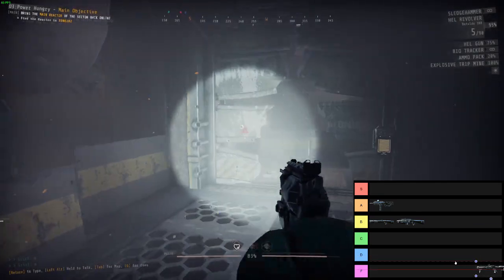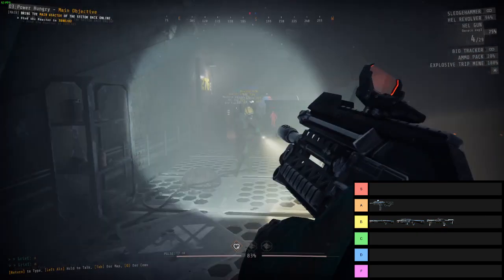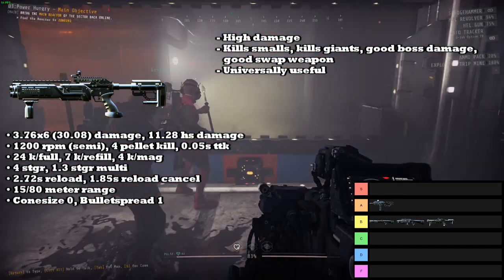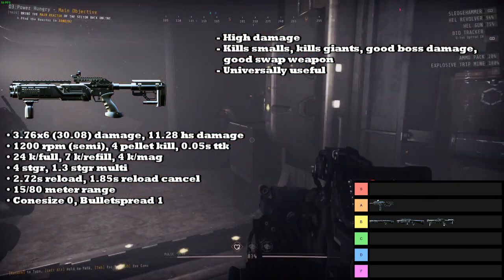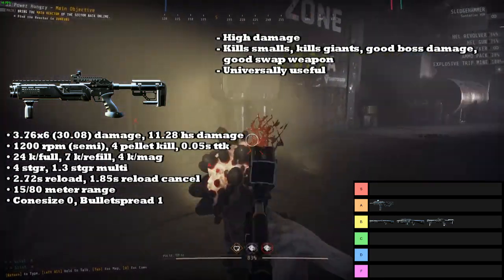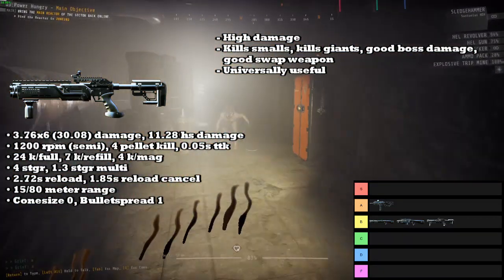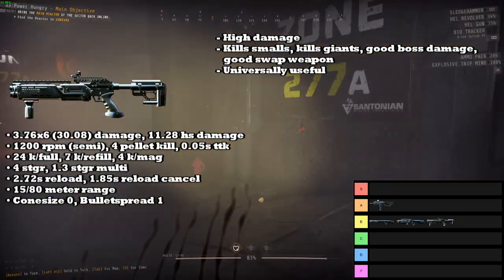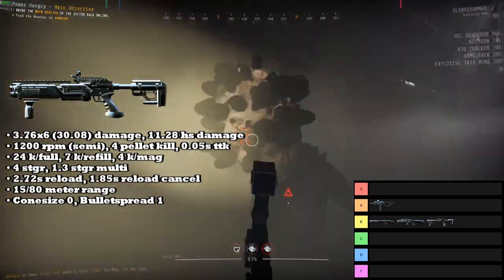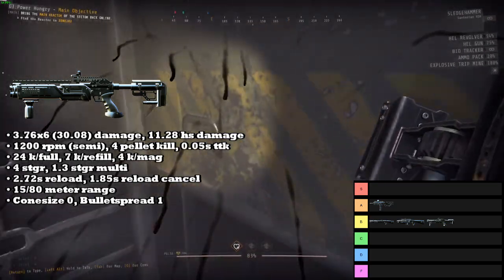Next up we have the Choke Mod Shotgun, and it's going into the B tier. The Choke Mod is another jack-of-all-trades weapon, and for most uses it's the exact same as the normal Shotgun. The difference is that with the Choke Mod you trade off slower reload speed and a smaller mag size for increased fire rate and increased range — it's just a slightly more specialized version of the Shotgun. You basically have higher damage per second but slower overall sustained damage over a long period of time. Pretty much anything I said about the normal Shotgun applies to the Choke Mod — you're slightly worse for sustained fights but you have faster DPS.